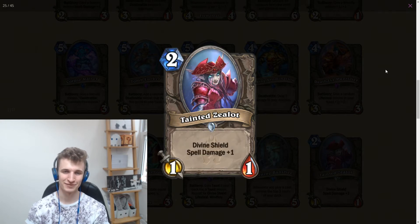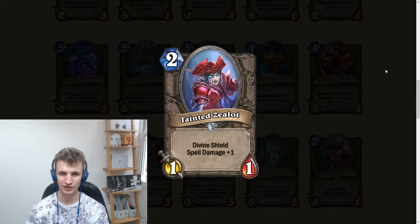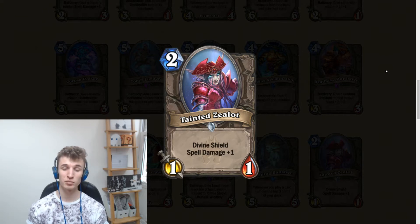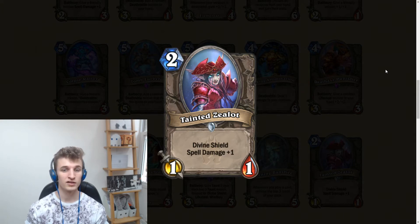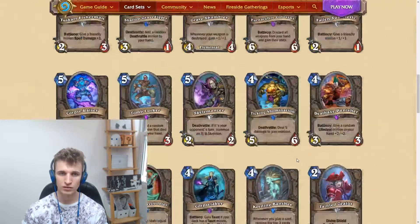Tainted Zealot: two mana, 1/1 with divine shield and spell damage. I like this minion a lot. We have Kobold Geomancer as a comparison, but this is more difficult to remove than Kobold Geomancer, which is a good thing for a spell damage minion — you want that minion to stick on the board.